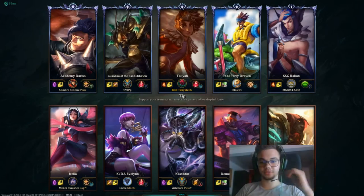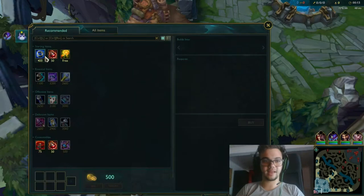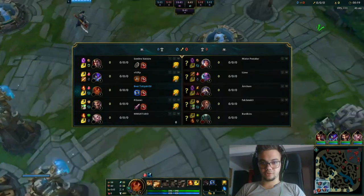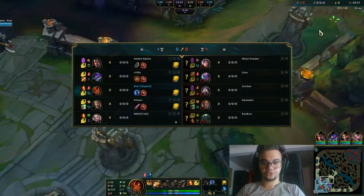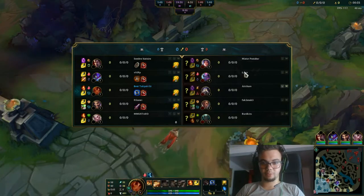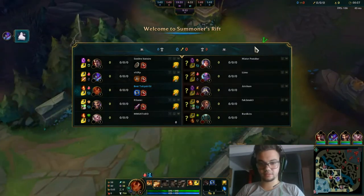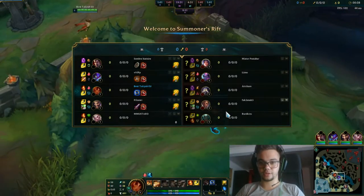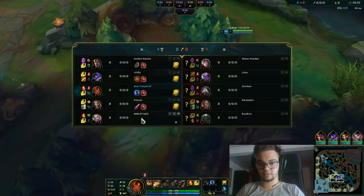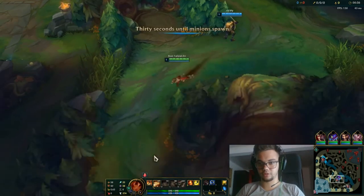Hello everyone! My name is Ramad and today we're going to do a game in Diamond 2 against Kassadin on mid lane. The Kassadin matchup can be very difficult to solve because of his escape post 6 and his scalings. Basically, if he's good on lane and doesn't die, that's all he has to do, and then it's extremely difficult to deal with.